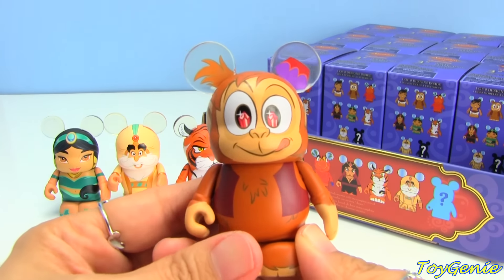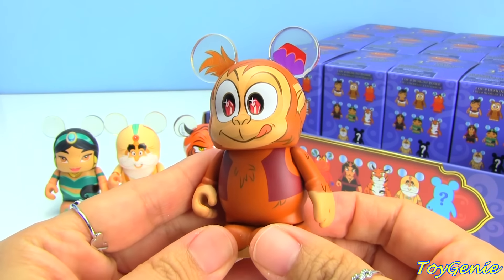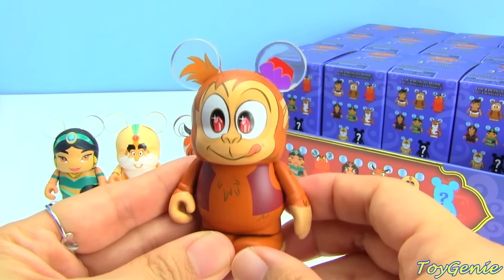And this is Abu! So this is Aladdin's pet monkey. Super adorable! They even put his little hat off to the side on the ear.